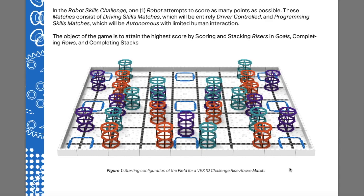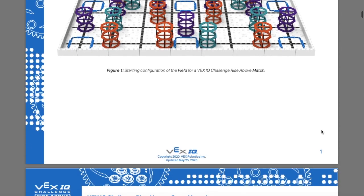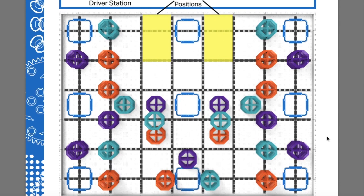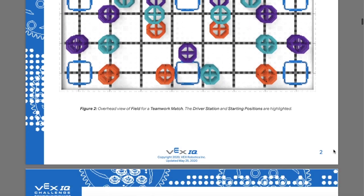There are bonuses that come into play, so you'll want to take note of that. I would print out the overhead shot of the field in color and have it by your field so your kids know how to reset it quickly. I'd also laminate it and take it to competitions so your drivers or scout team can discuss strategy and route planning with alliances.